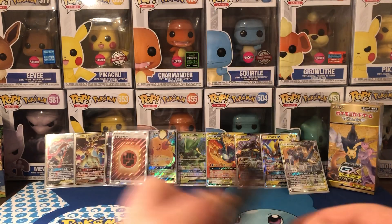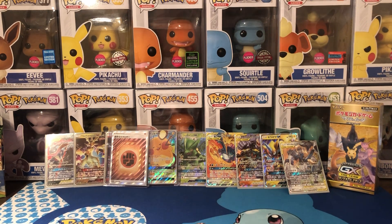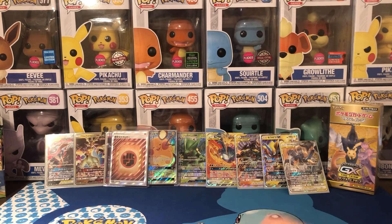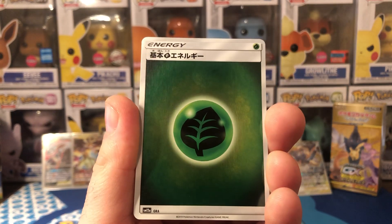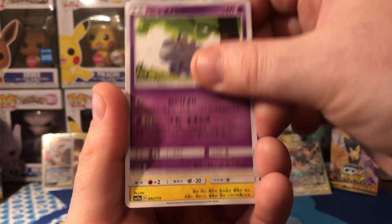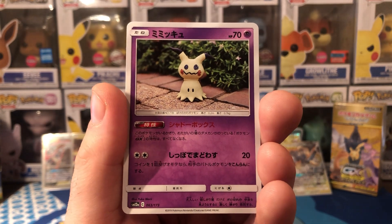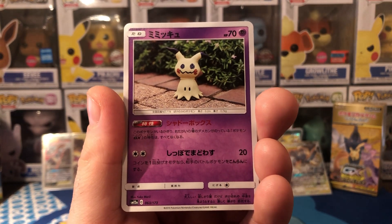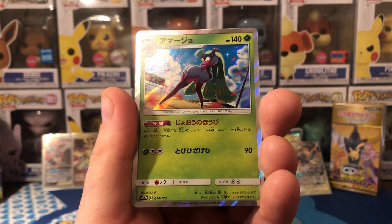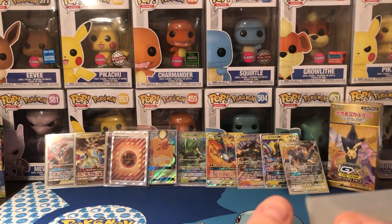All right, two cards left, and we've already got the secret rare energy and the secret rare so I might not get anything else as good as those, but you're always hoping. I would take a nice full gold secret rare as everyone would. The creepiest Pokemon in existence - if you saw this in a dark alley you'd probably shoot yourself. A very voluptuous looking Pokemon there. And the old Wishiwashi GX, which I have already - so a bit unfortunate with that one.